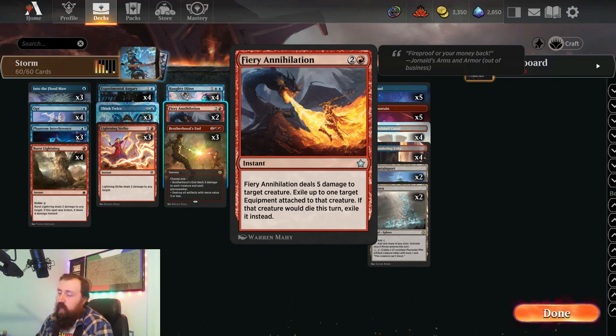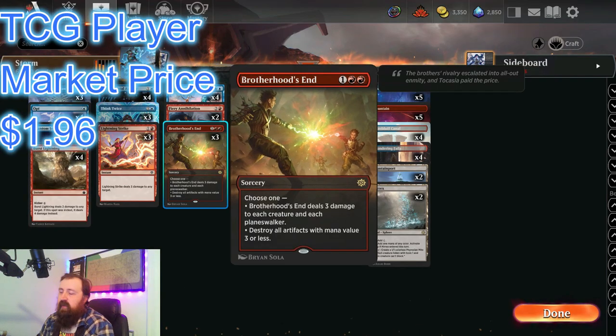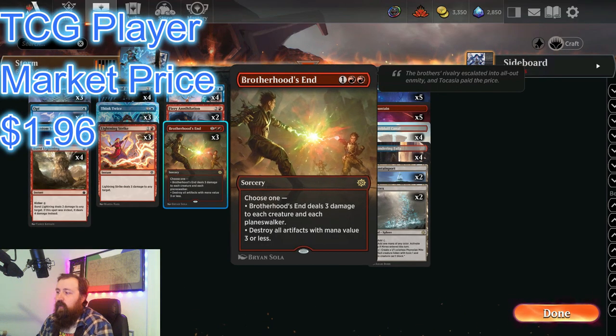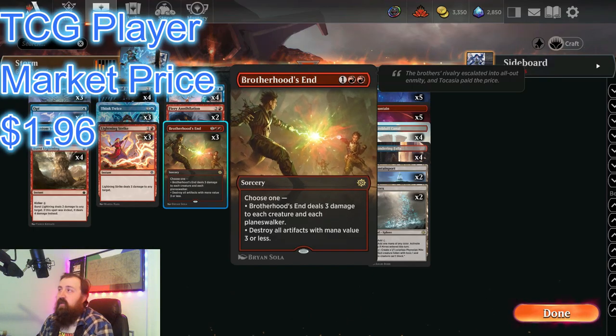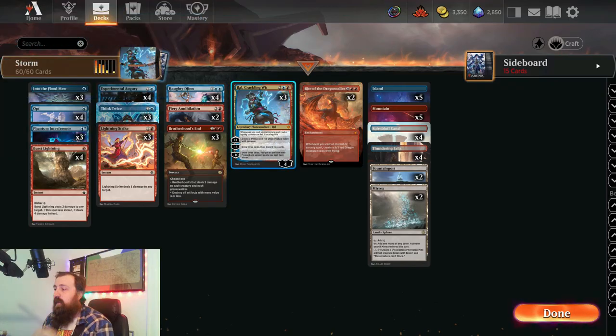Then we have Brother's Hood In, which helps us against aggro and mono red — to be able to kill off a lot of little problems and creatures that are overrunning us. Or we can destroy artifacts with mana value 3 or less — we can kill off food tokens, investigate tokens, Urubrask's Forge, any type of problematic artifact.